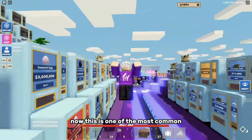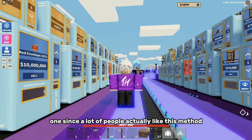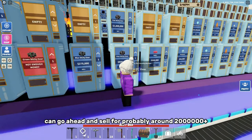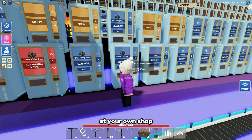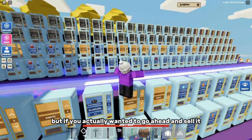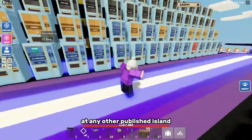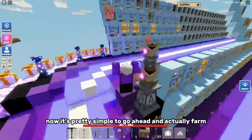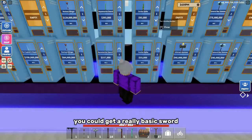The next one is pink sticky gears. This is one of the most common methods since a lot of people like it. Pink sticky gears can sell for around 2 million or more at your own shop, but if you sell at any other published island, probably only around 1 million.